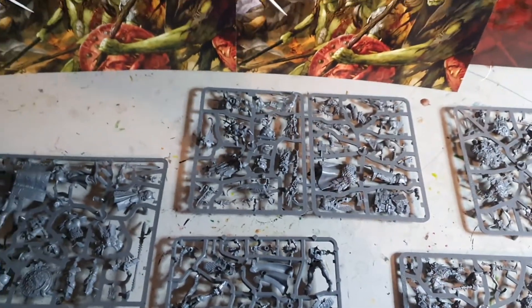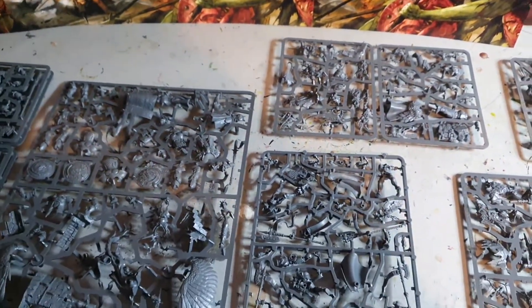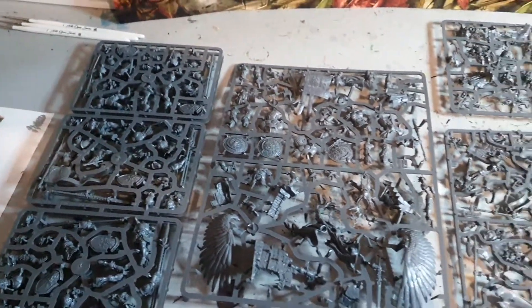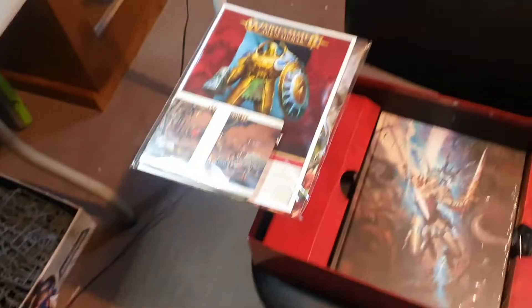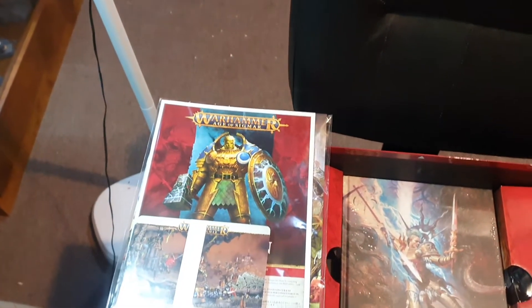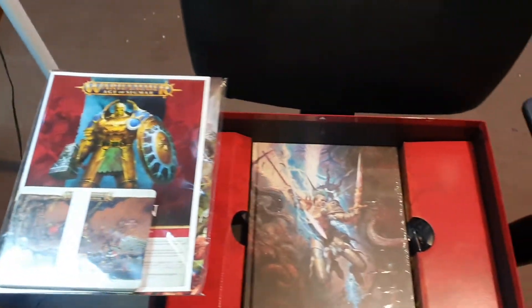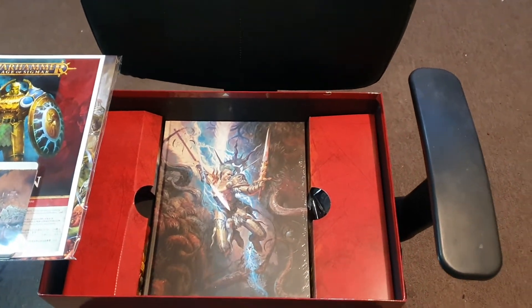Over here you see all the Stormcast itself. There are a number of large sprues and several small ones for what I assume to be the most abundant troops. You also get the battle tomes, the cards, the rule sheets, and the huge 360-page rulebook for the new edition.